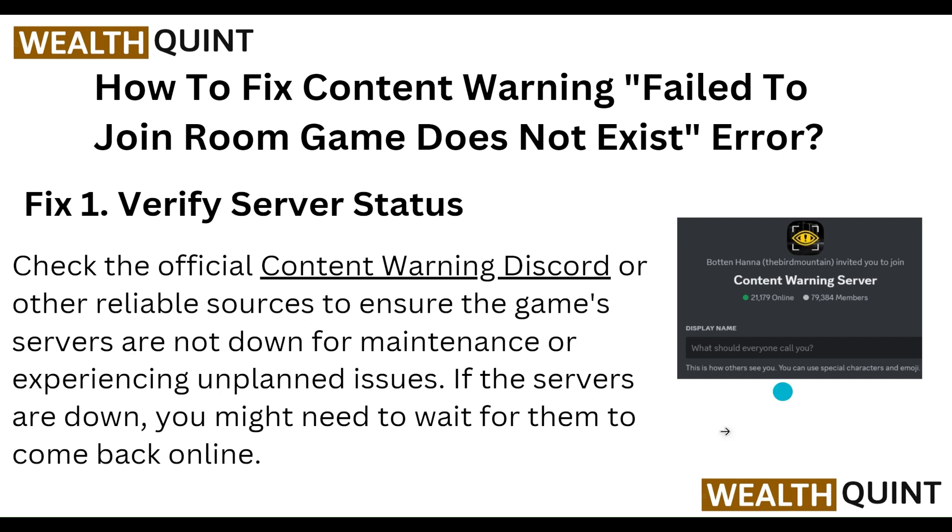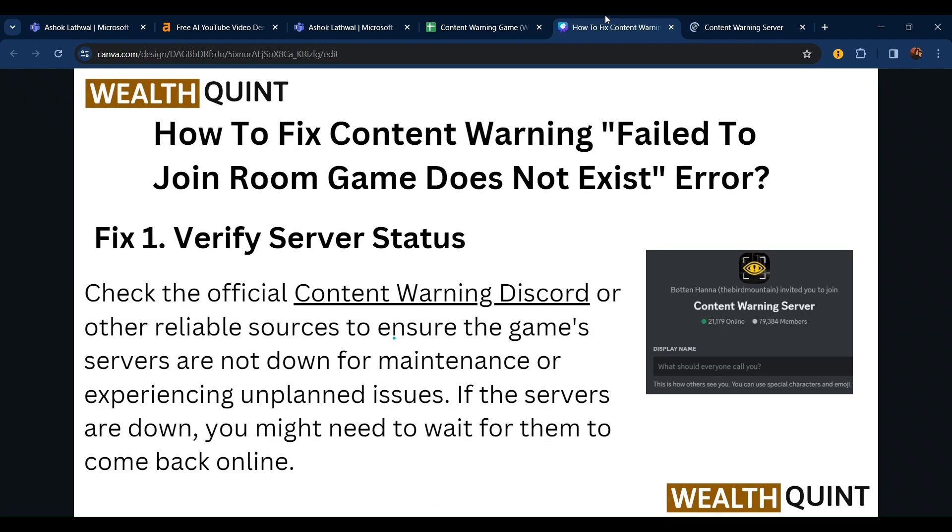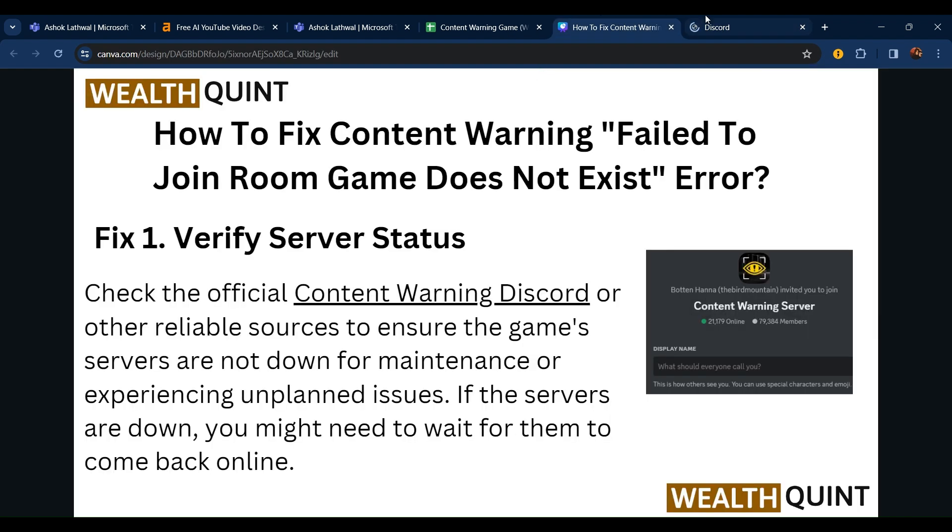Go to this website — this is the official Discord website for Content Warning. Check the official Discord or other reliable sources to ensure the game servers are not down for maintenance or experiencing unplanned outages. If the servers are down, you might need to wait for them to come back online. Go to this server Discord channel and check for any maintenance issues or server-down notices.